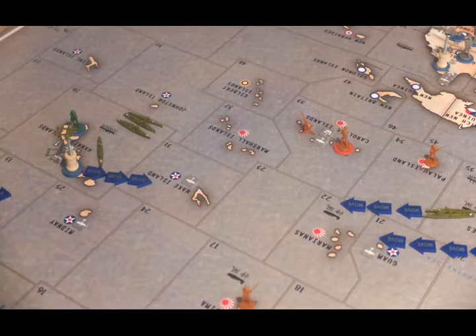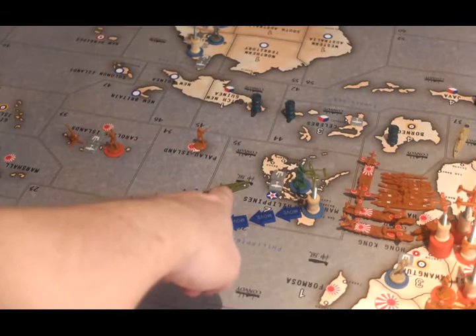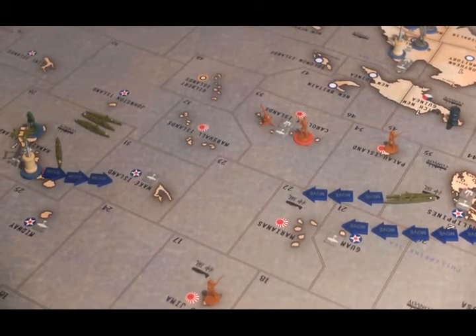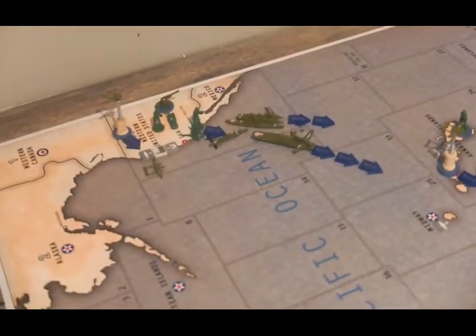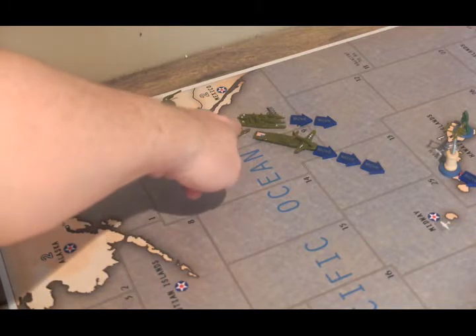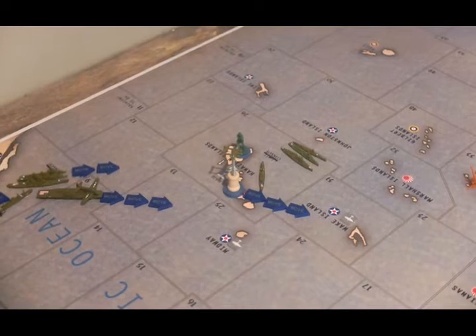It will be picked up by a carrier coming from Sea Zone 10. The two naval units from Sea Zone 35 are going to go to Sea Zone 23. The two fighters on Hawaii are going to go to the air base on Wake. The infantry and artillery from the western United States are going to get onto a transport, and the transport, destroyer, cruiser, and battleship are going to move to Sea Zone 26 off the coast of Hawaii, where they will offload the transport onto the Hawaiian Islands.